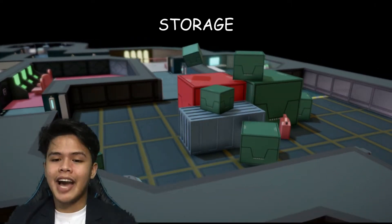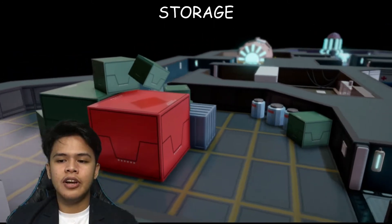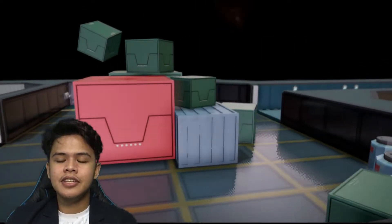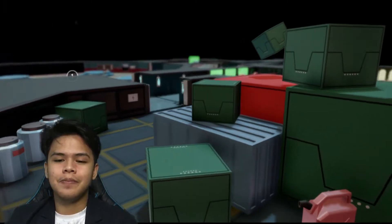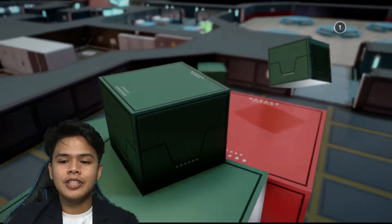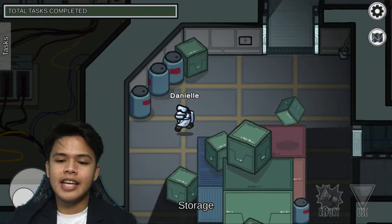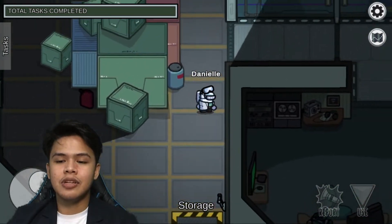Now, I'll be guiding you to the storage. As we can see, the storage is where a lot of things are stored and saved — essential items that the crewmates will be needing within the ship. I'd like to refer to this as the vacuole, because the vacuole is classified as a membrane-enclosed sac known for storing essential materials.